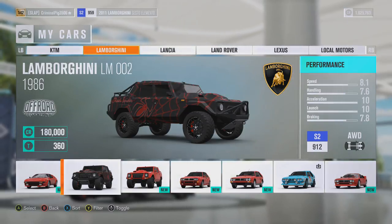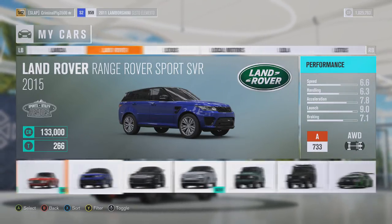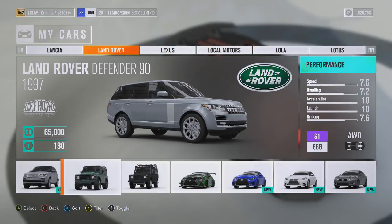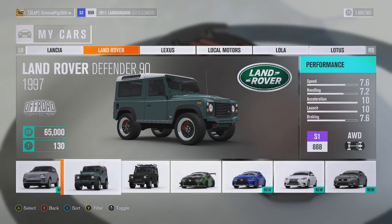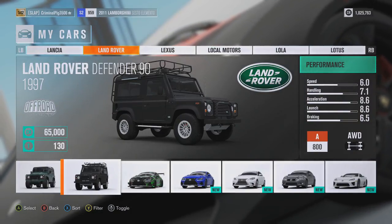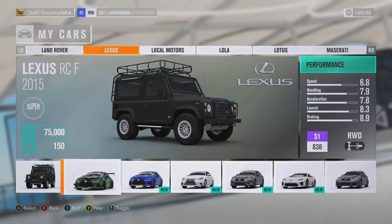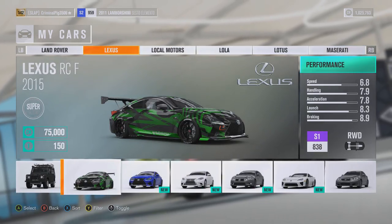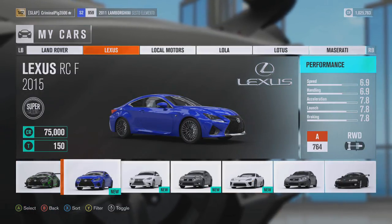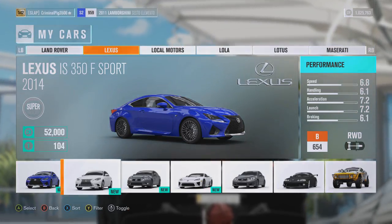I use the Countach quite often when playing online because it's really good. Here I've got 2 of these — 1 stock and 1 for upgrading. I've got 2 Land Rover Defenders: one I got off the auction house and one I made myself which looks pretty nice. Same with the Lexus RC F — I bought an upgraded one with a wide body kit, and then there's a stock one. I prefer having a stock and an upgraded one rather than just one.